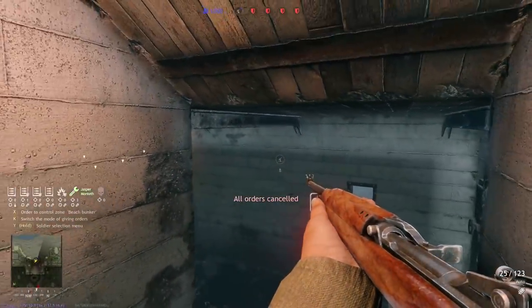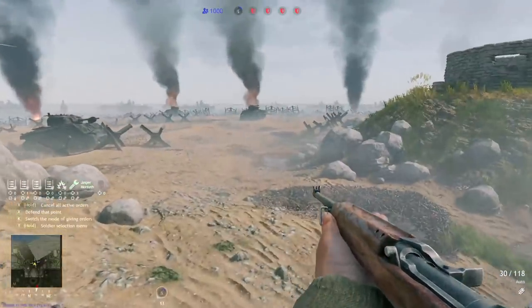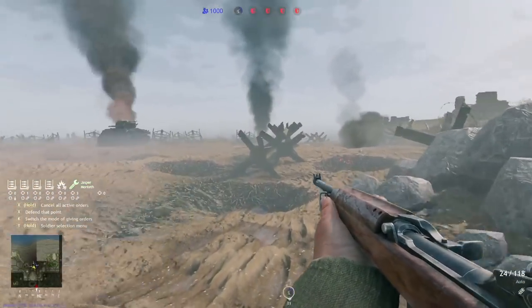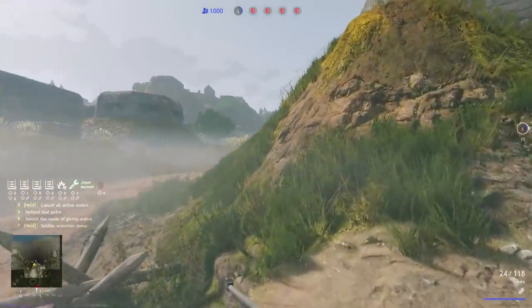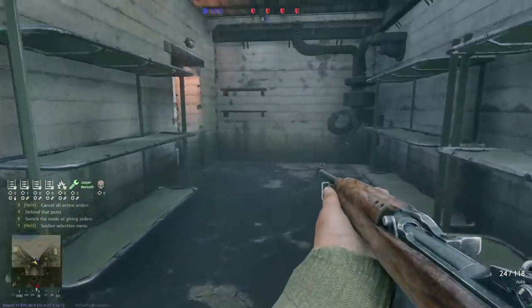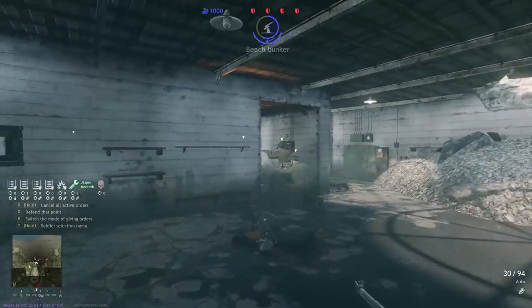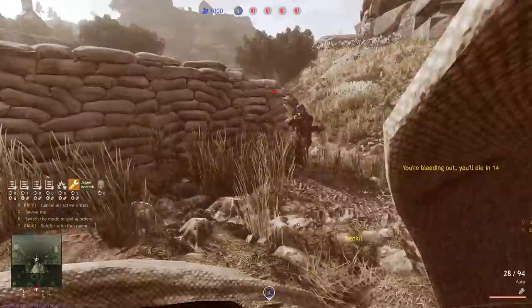The other thing you can do — and this used to work really well in closed beta and is kind of my go-to tactic, though not quite as effective now — is if you've managed to take out the front-facing and right-facing MGs, you can sneak your way up along here. Watch out for this big bunker. If you can manage to get up here, you can actually climb up and drop right down, and you're on the objective with great cover. Just toss a grenade in and wipe out everyone on the objective very easily.